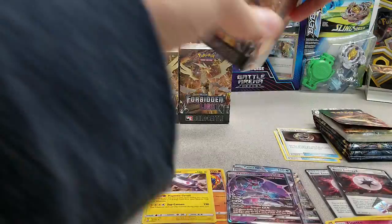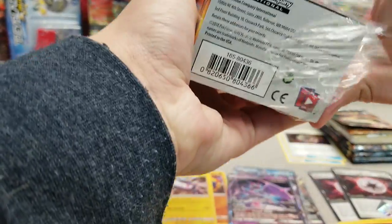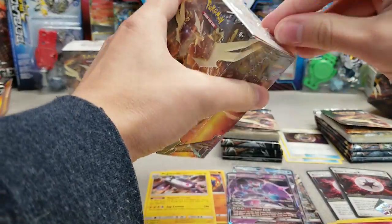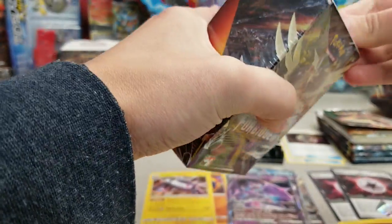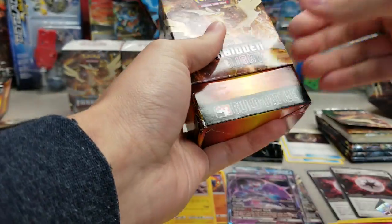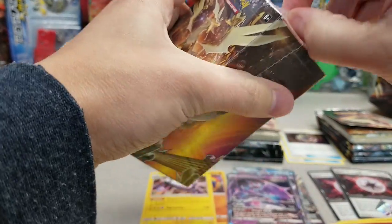I'm just gonna get these all opened up quick as I kind of ramble at you. So again, if you want to see about 400 Sun and Moon era packs — a box worth of each and every Sun and Moon set, including Dragon Majesty and Shining Legends, all the way through Team Up — I believe it's 11 sets. 11 times 36 is 396. Then I'll find four other ones to open up just to make it an even 400. The opening should be started by 8pm Eastern, 7pm Central Standard Time today, twitch.tv slash thegamecapital.